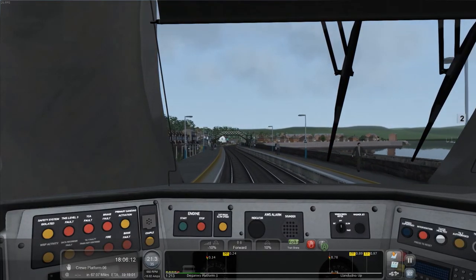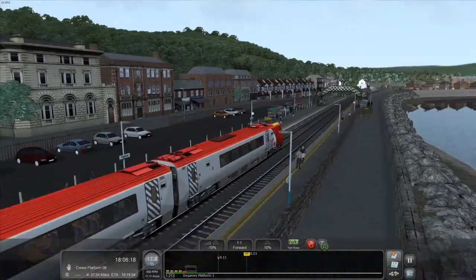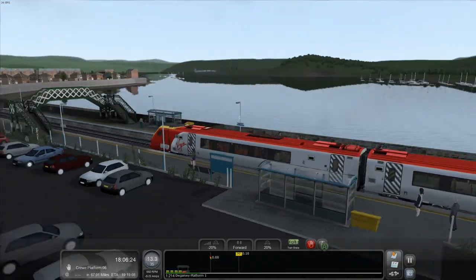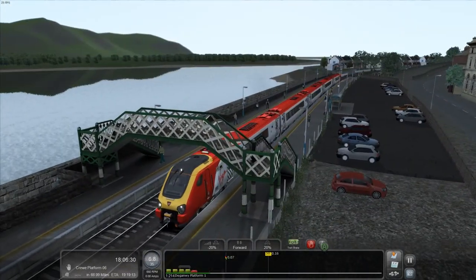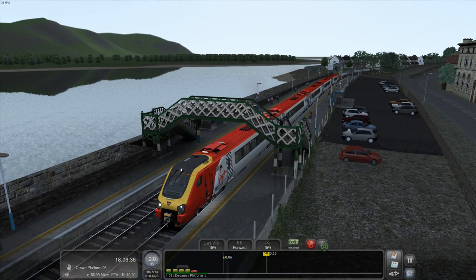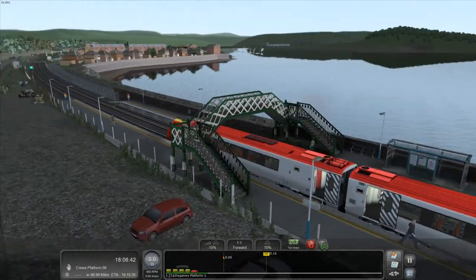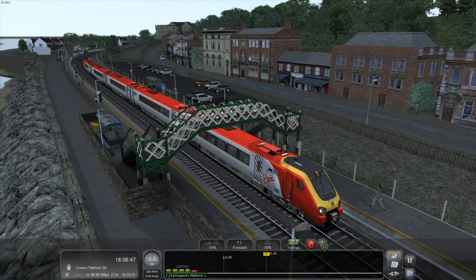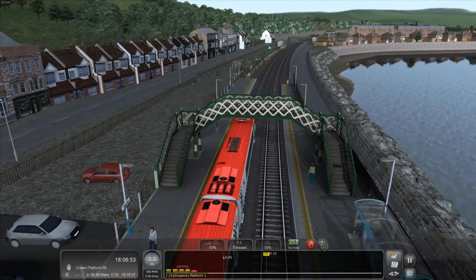I want to get a good stopping distance at Deganwy — I'll assume it's something like Deganwy Bay. I didn't realise how long this platform was, so anywhere here should be okay. Just a nice slow stop and let the passengers on and off. Deganwy looks really nice — just like one of those little seaside coastal towns. It does look nice.